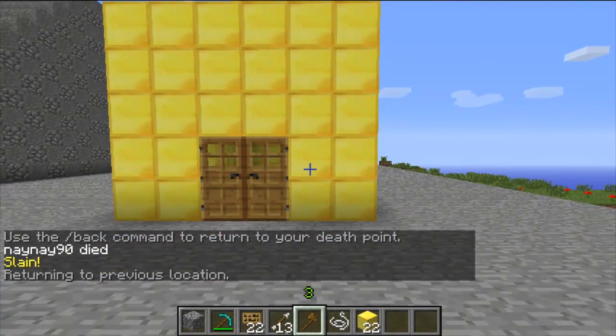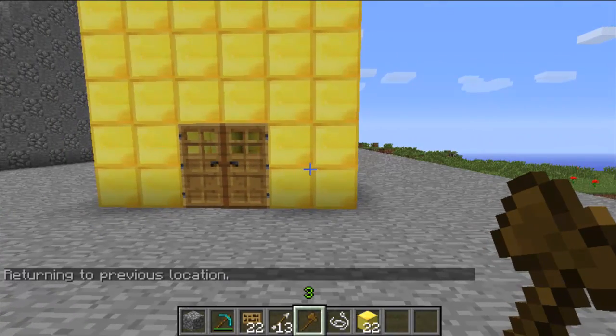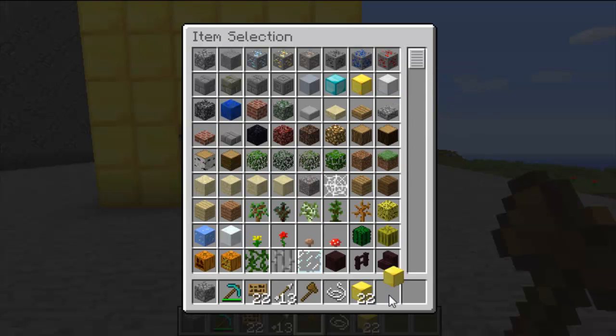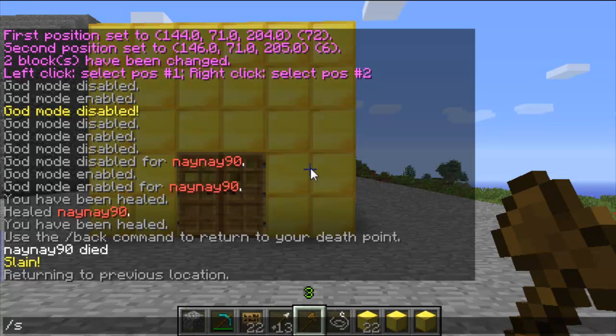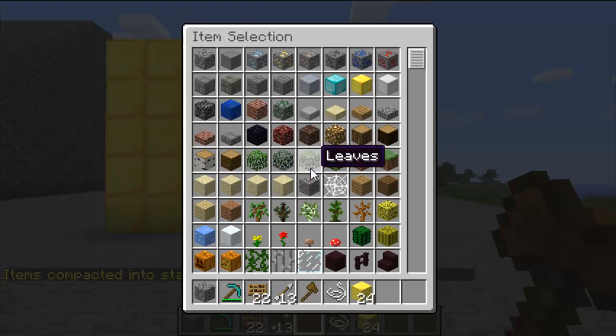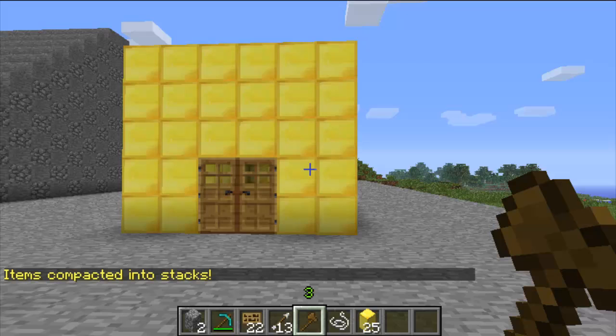The next one is stack. It enables you to stack items that are in your inventory. So if you just do slash stack, it will stack any items that you've got more than one of. I'll show you again with two different types — gold block and cobblestone. Then just do slash stack, and you can see that it stacks it all for you.